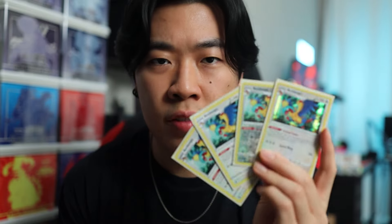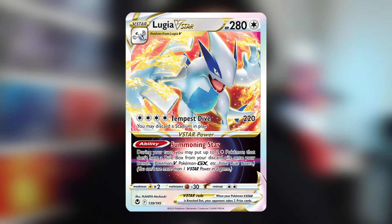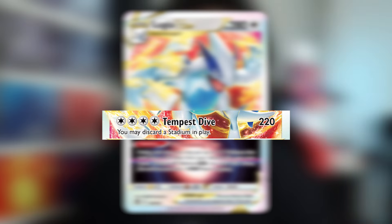Here's the overview of the deck. The main goal of this deck is to get Archeops into the discard pile, then use Lugia V-Star's ability to summon them onto the bench. Archeops is how you're going to power up your Pokemon. Lugia V-Star is one of your attackers — for 4 Energy, it does 220 damage, and you can also discard a stadium in play.